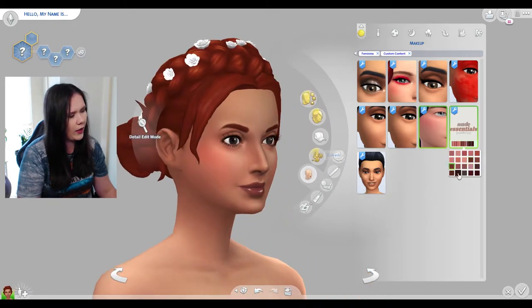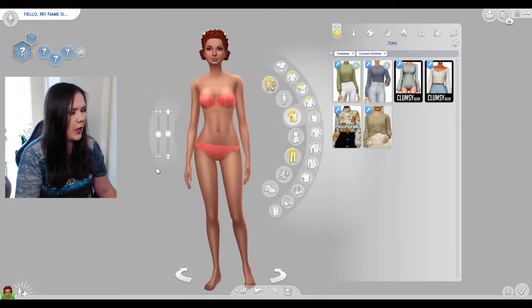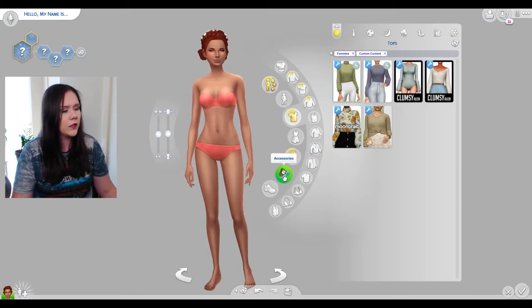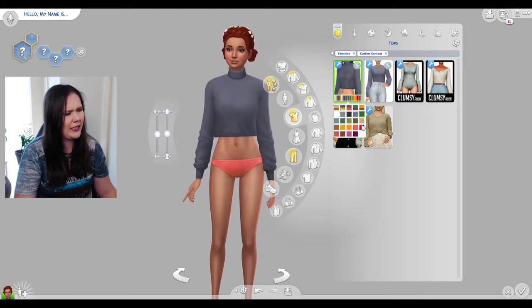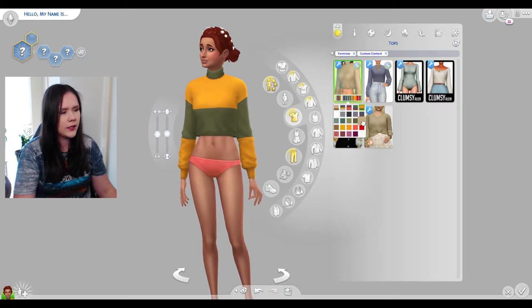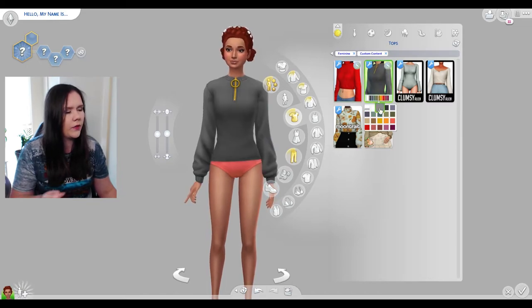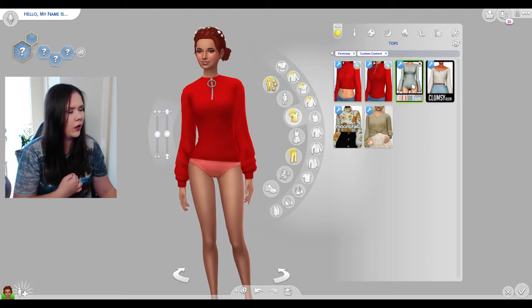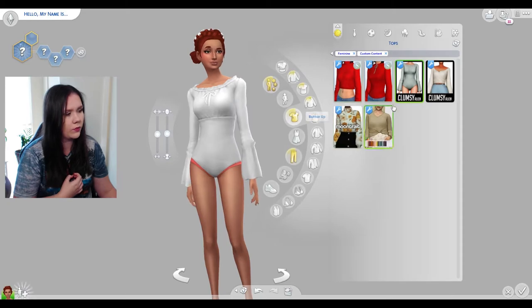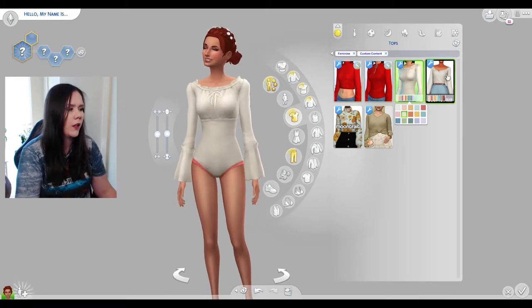I don't think I have anything quite like these — they're called Nude Essentials, very glossy, quite nice though. I'm not mad at that. Okay, we do have some tops, bottoms, full outfits, and shoes. We have this one here — oh that's so nice, it reminds me of the Discovery University colors. We have some plain swatches, which is always nice. We have this one — I love the zipper detail with the ring. And this little bodysuit, which is really cute.